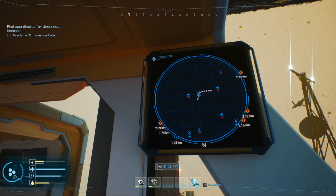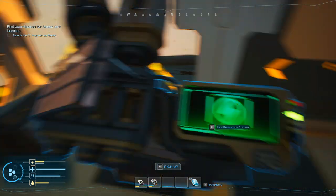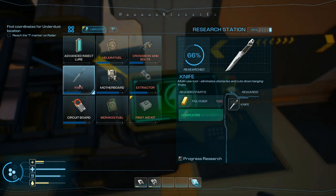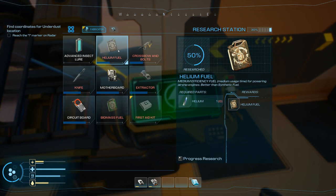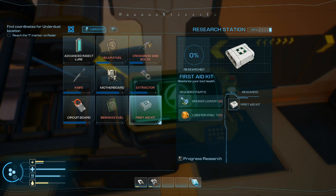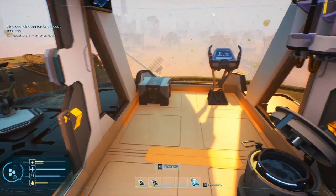Where am I at — 40-some minutes. What does it take to make a knife? Knife: polymer. We don't have polymer; we have not discovered polymer. A motherboard takes a circuit board — guess we could get that research done. Crossbow takes polymer. First aid kit — we need lobster chili and a bruise flower. Well, there you go — there's a purpose for those guys, and circuit boards. Let's learn how to make those before we run out of them.